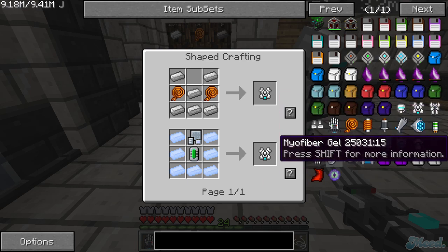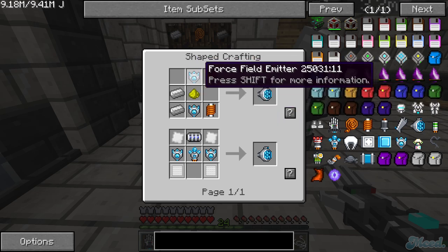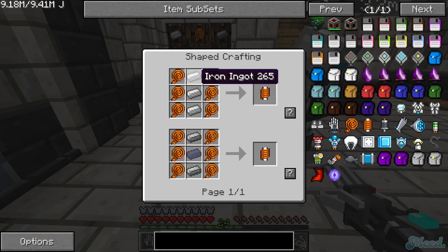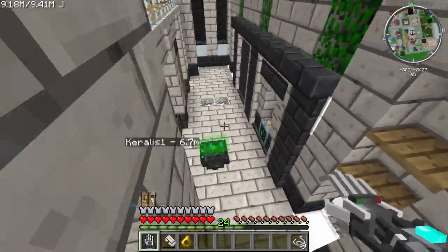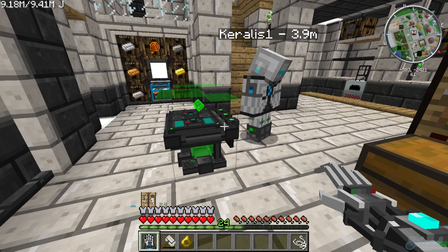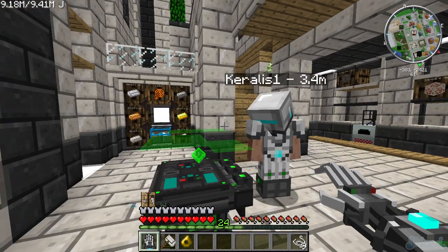What's the hard part then? It's not so much hard, but if you look at the ion thrusters — for those you need two force field emitters, and for those you need a whole bunch of solenoids. Solenoids are just wiring and iron but you need literally three stacks or more to do your whole suit. Lots of iron.